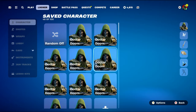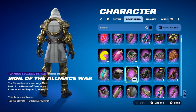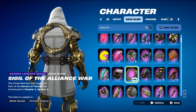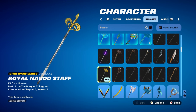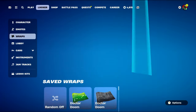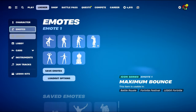Combo number six uses the Sigil of the Alliance Wall, a gaming legend series back bling from the Heroes of Tamriel set introduced in Chapter 4 Season 3 — works nicely for the gold. The pickaxe is the Royal Naboo Staff, a Star Wars series pickaxe from Chapter 4 Season 2 — Padmé Amidala's pickaxe, used for the white and a little gold. The weapon wrap is Gilded Heart, part of the Goddess of the Heart set from Chapter 5 Season 2's battle pass — Aphrodite's weapon wrap, working nicely for white and gold.